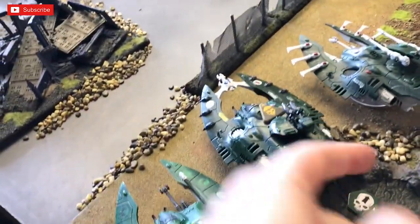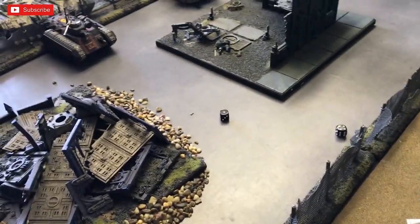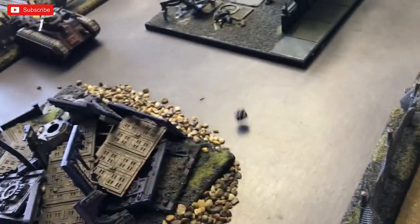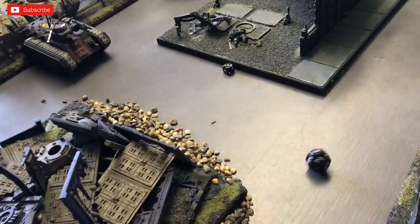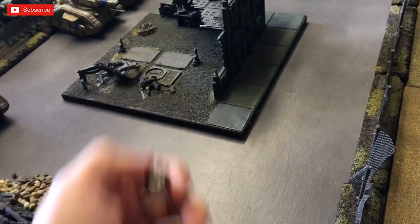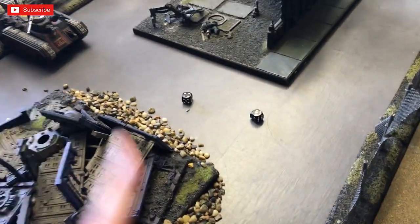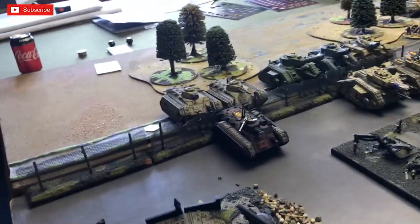Moving to the next tank — the shuriken catapults aren't in range but the rocket will be, two shots. One hit needing a seven — no wound. Then a bright lance plus shuriken cannon. The shuriken cannon misses from one angle but hits from another — it's actually a wound. So far three hits total. That'll be two large blasts. The bright lance fires — both hit, needing fives. One wound: two large and a small blast on that vehicle.